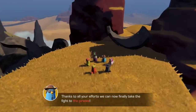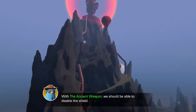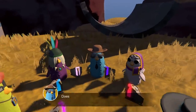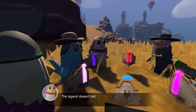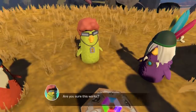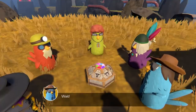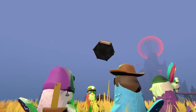Finally, this is it. Thanks to all your efforts, we can now take the fight to the pirates. With the ancient weapon we should be able to disable the shield, then you can make short work of the pirate mothership. The legend doesn't tell exactly how it works, but I think we just have to assemble the pieces. Oh, there we go — that's kind of cool. Are you sure this works? According to my calculations... wait, something is happening. Oh wow, goodbye shield!